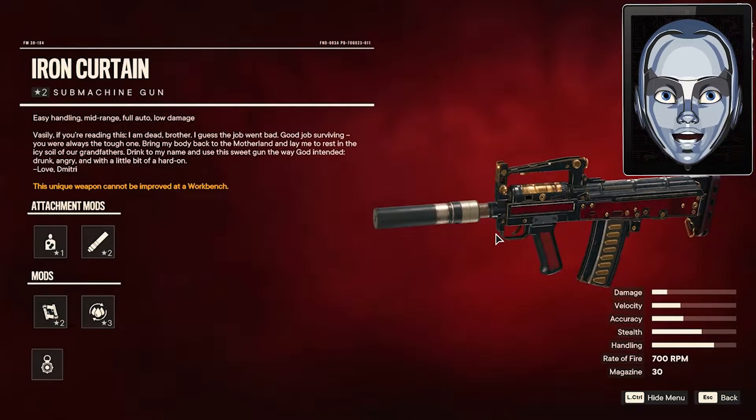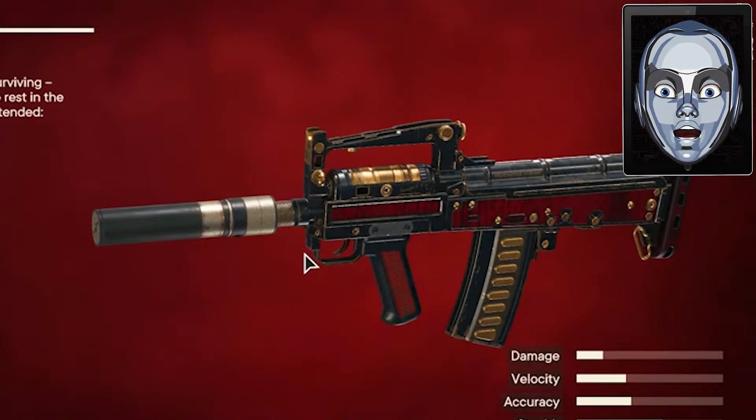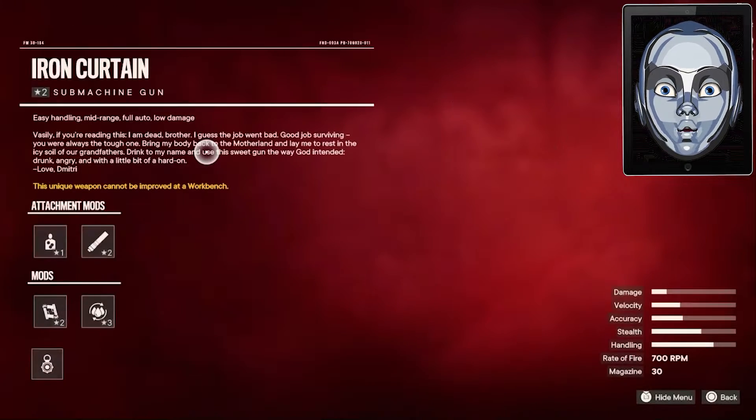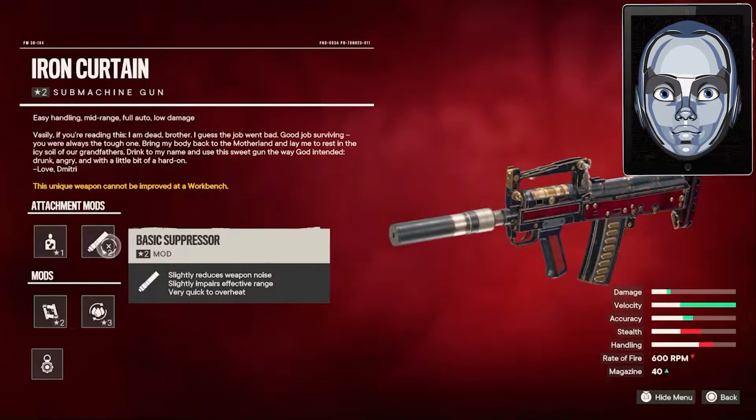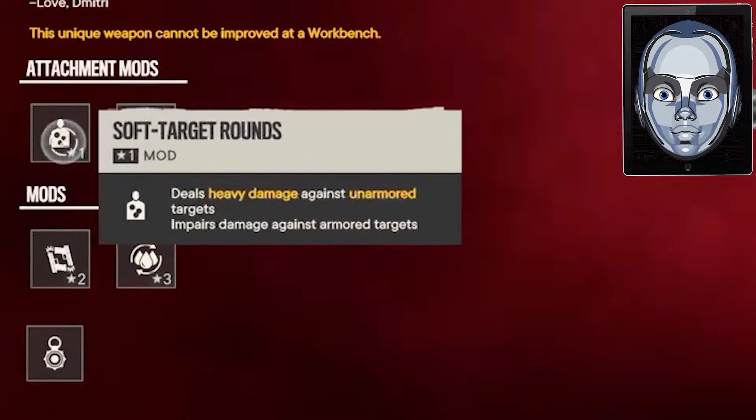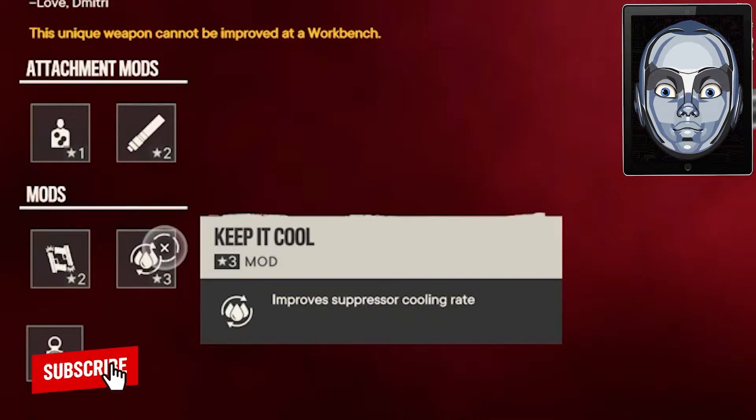It is one of the unique weapons which doesn't allow players to upgrade it on the bench; however, it is still one of the powerful weapons in the game. The gun has different mods with their own pros and cons that players can choose to get different advantages. Some of the mods are soft target rounds, basic suppressor, gunslinger, and keep it cool.